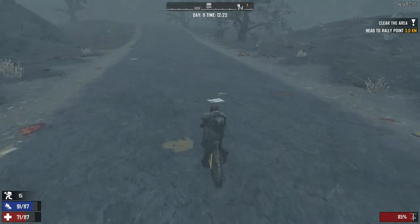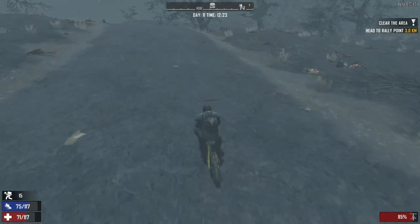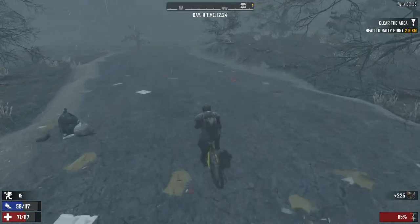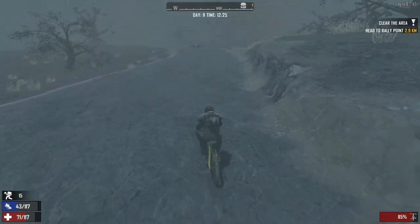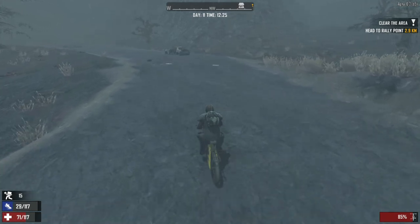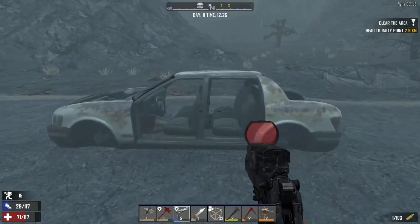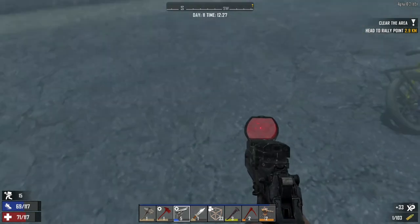Let's head over to this trader here and find out what he — or she — has to offer. Hopefully there might be some interesting loot for us to pick up. We're going to be definitely selling quite a number of things today, so hopefully I won't be as encumbered — if not, non-encumbered whatsoever.